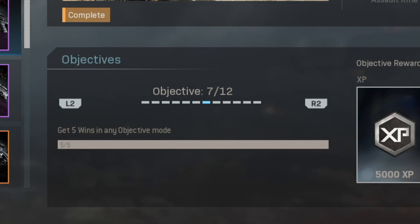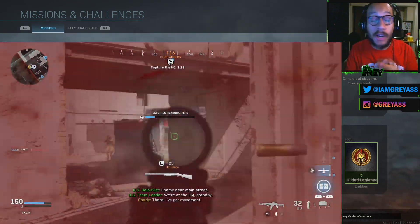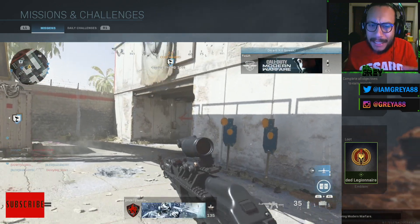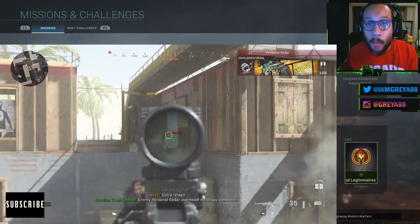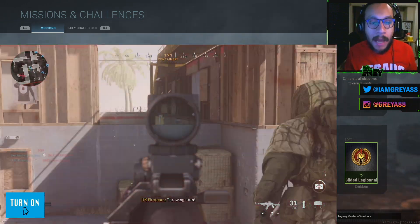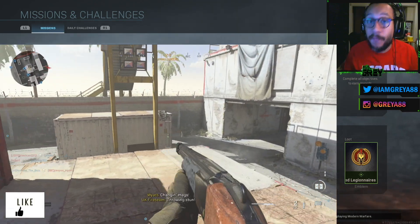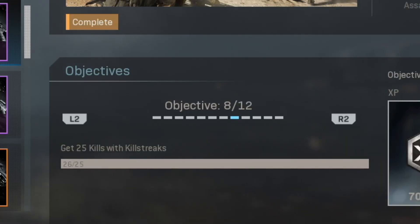Objective number seven: get five wins in any objective mode. This one is a bit glitched — I tried Domination and Headquarters and they didn't work. Search and Destroy is the only game mode that actually registers the wins for this objective. It took me a while playing with randoms who didn't care about the objective, so if you have a good team to run S&D with, that'll make it much faster.